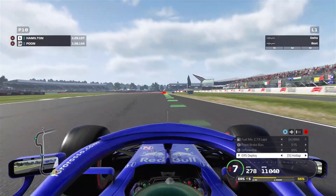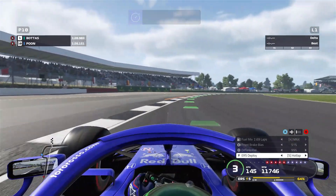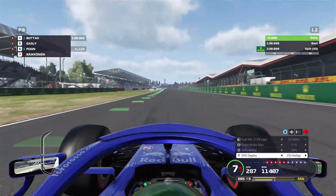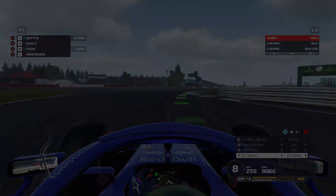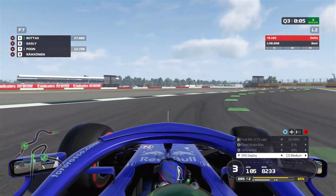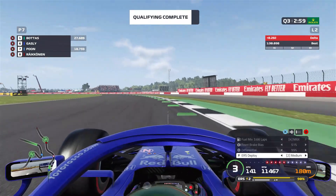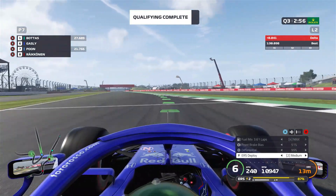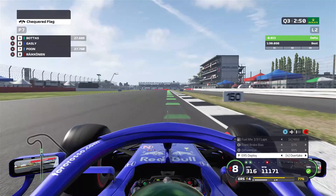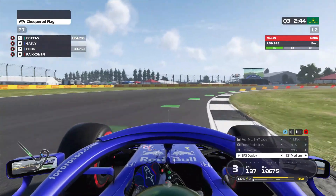Q3, first lap. Turn around the chicane — actually decent, decent corner exit as well. Across the line, it is 1.1 seconds behind Bottas — that's really fast, 28.9 I think. Now the second lap, qualifying is ending in three seconds. Going through turn four — of course you can complete the hot lap after the checkered flag is down. We're just gaining marginally, just by two hundredths of a second. We went pretty wide there and lost some time — not really great.